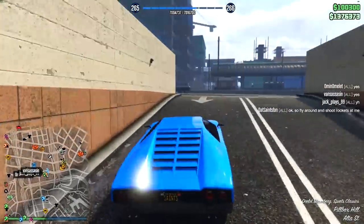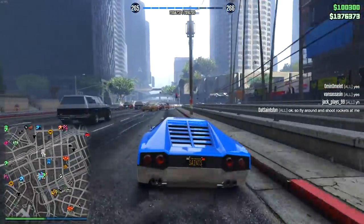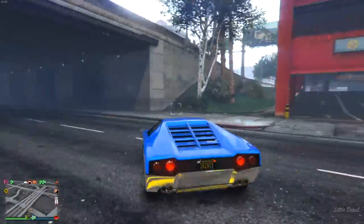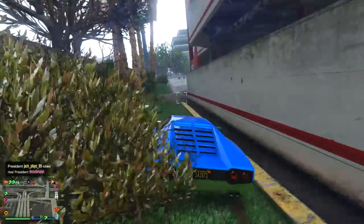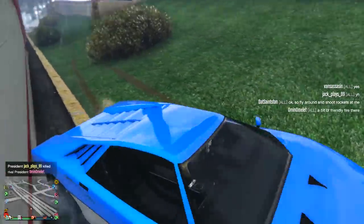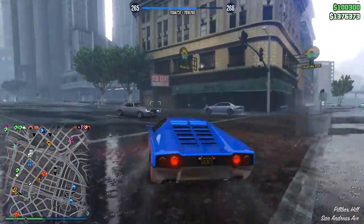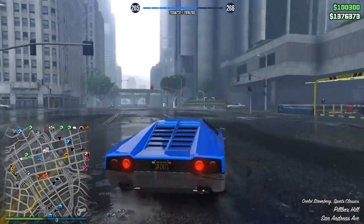Welcome back everyone to another episode of GTA Online Did You Know. Today we're answering the question: do you know how to counter the oppressor and the deluxo in a super easy way? This also goes for some of the other annoying weaponized vehicles like the vigilante, or pesky helicopters like the buzzard or the sea sparrow. It sometimes works on some of the armored helicopters like the hunter and the akula, but this is mainly for those annoying vehicles people are flying around in all the time online.